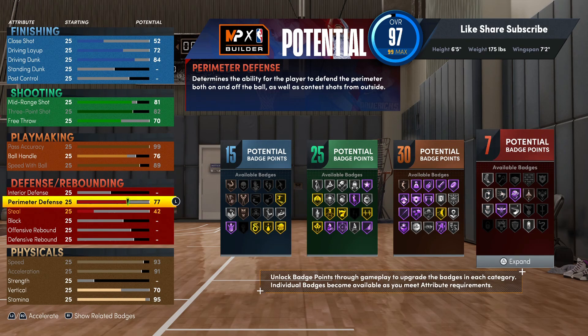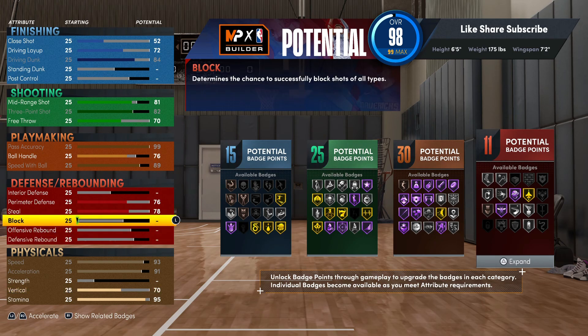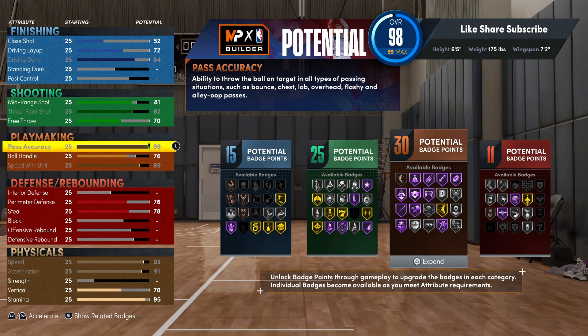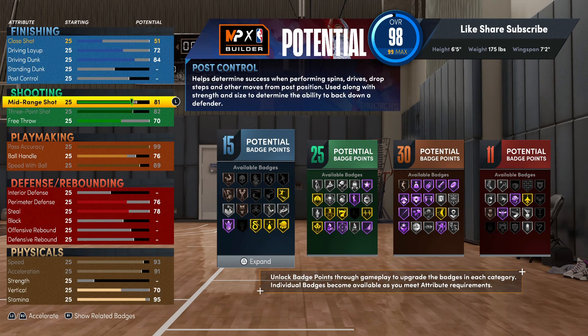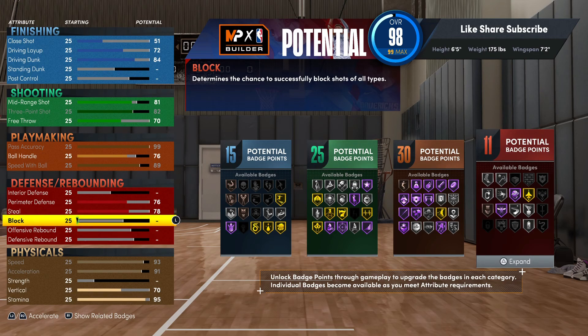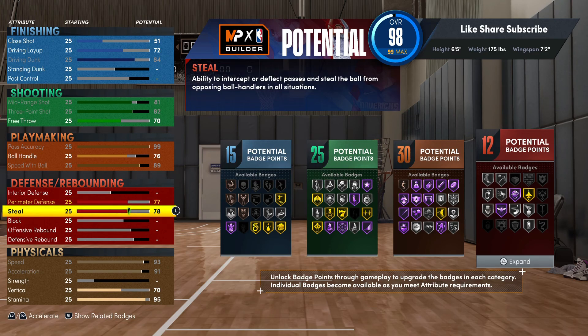For perimeter defense we went 76 on this build, and 78 on your steal rating. We can't really throw much on the block at all. But you can put on that silver Intimidator and get another badge right there.